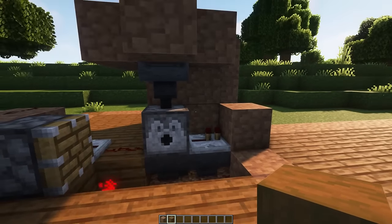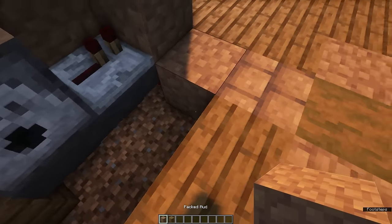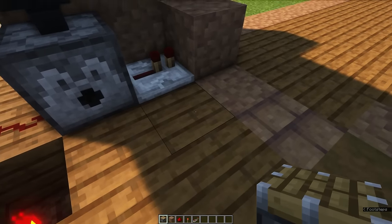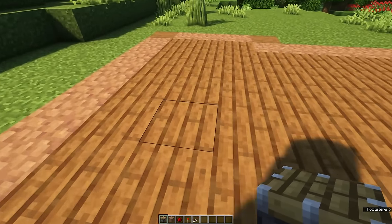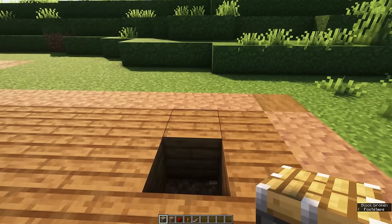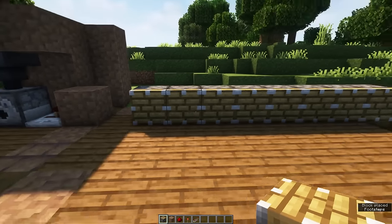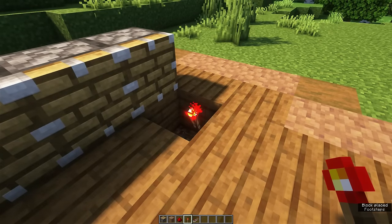You can then fill in the hole and we can work on the other side of the farm. A piston is able to push blocks 13 blocks away. So what we're going to do, we're going to count 13 blocks away from this piston, delete this block, and place a piston row behind it of eight pistons. Then place a redstone torch right here on the side.